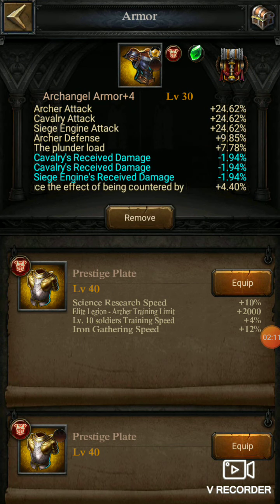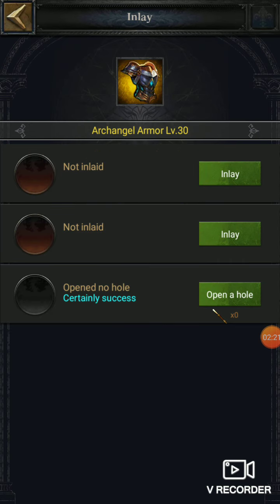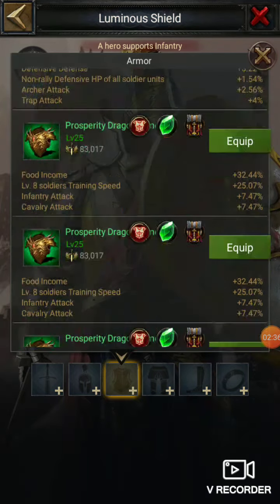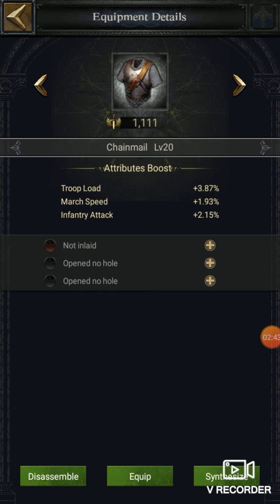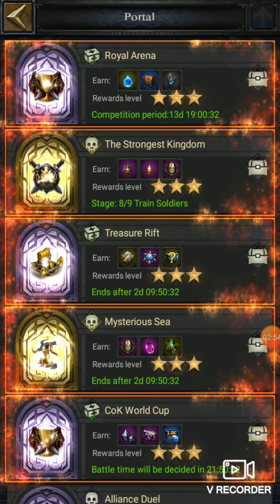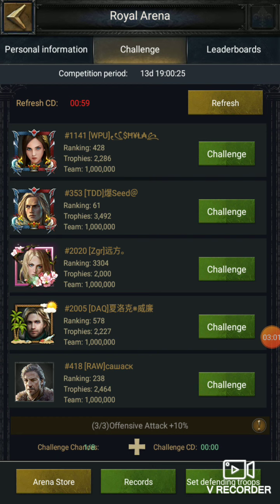First of all, you can see there is a gem named 'Reduce the effect of being countered by infantry.' This works on both the hero and the lord. All four new heroes can use it and it is limited — it can only be equipped in the armor slot. You can wear it on any equipment. To test this I will choose a hero and inlay this gem to show you it can be used with any hero, though sometimes it doesn't take effect but most of the time it does.